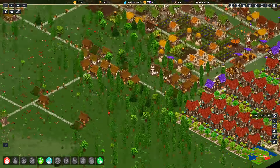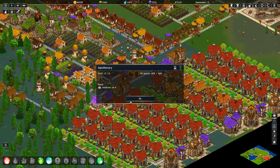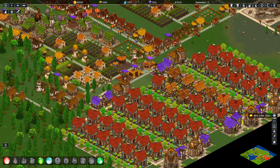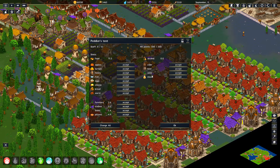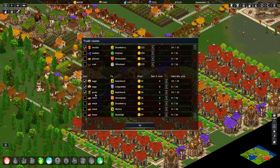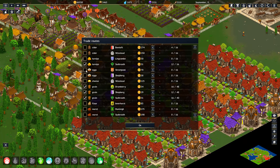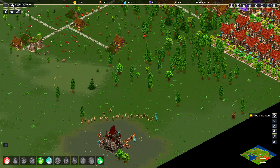Hang on — I can do eggs, we can do eggs. We just need to not accept eggs and temporarily stop trading them away. We'll be able to — our chickens will be able to produce enough of those, although I might want to temporarily import two loads of them. Alright, back in action.